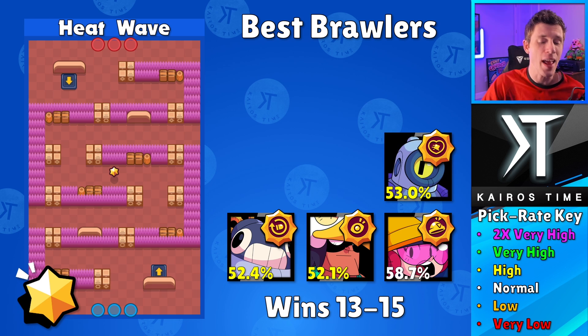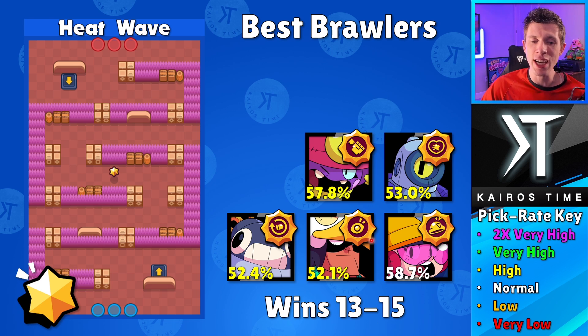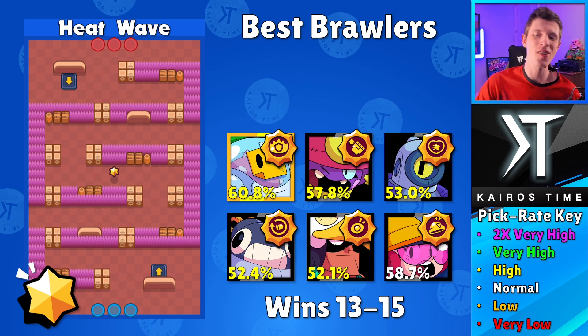Next is Tick — I don't actually recommend Tick because Sprout is going to be a lot better, but you can play Tick if you really like to. Then we got Rico — I would actually prefer the Robo Retreat star power with Rico because in Bounty what's more important is staying alive than getting kills. Robo Retreat can help with that. Next we got Gene — Magic Puffs is a solid star power, but I think Spirit Slap is going to be better here because in Bounty you want to be spread out and have that additional damage for quick burst shots. The first brawler you absolutely want on your team is Sprout.